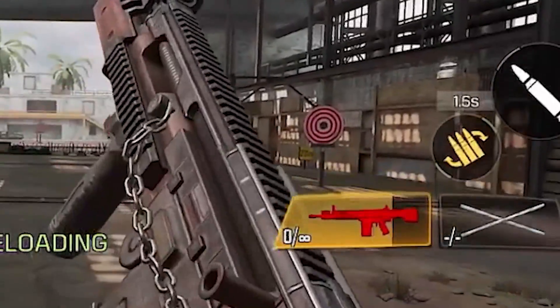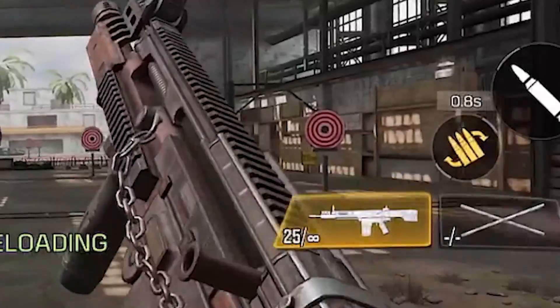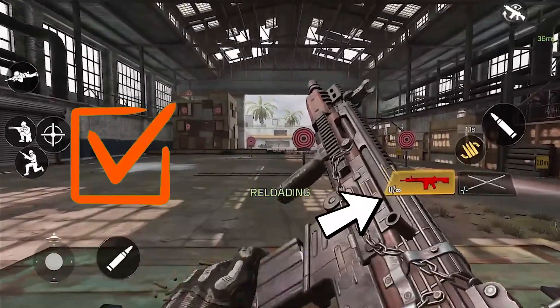Now take a look at the comparison between the two reload signals. As you can see, the weapon animation and the reload button timer take a lot longer compared to the progress bar or the mag counter. So the main takeaway here is to stop focusing on your weapon animation or reload button to signal when your weapon is finished reloading, and instead start using the progress bar or mag counter.